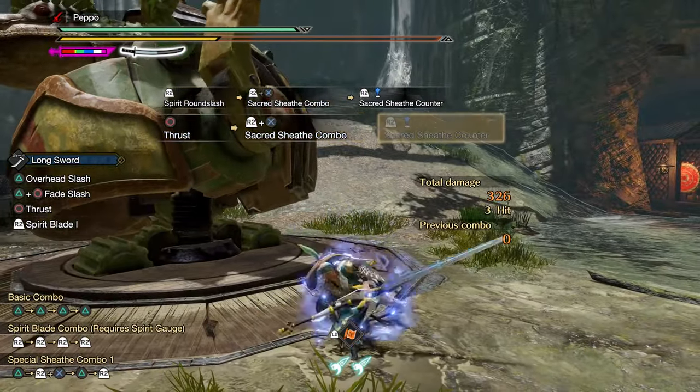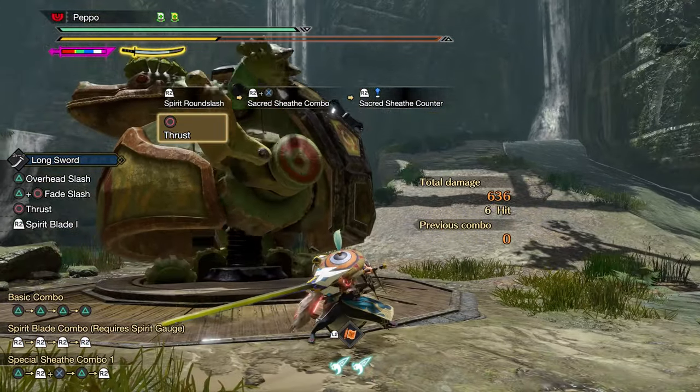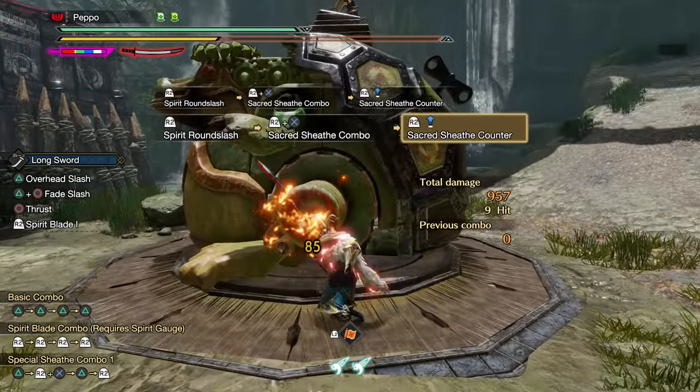The Sacred Sheath counter is definitely more complicated than Foresight Slash and does require a good amount of practice, but it's not too hard to time once you get how it works, and it can be followed up with a Spirit Round Slash if timed correctly.